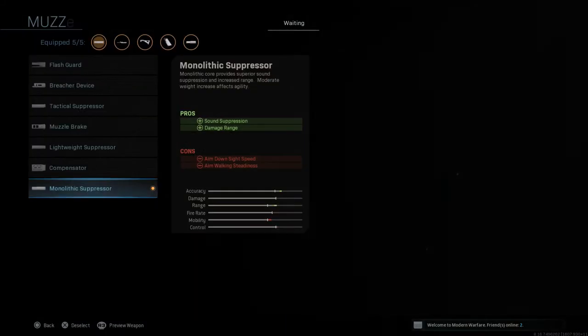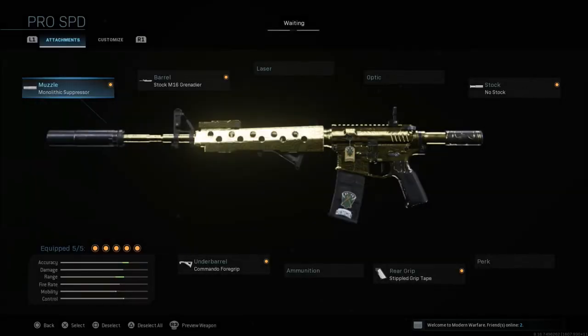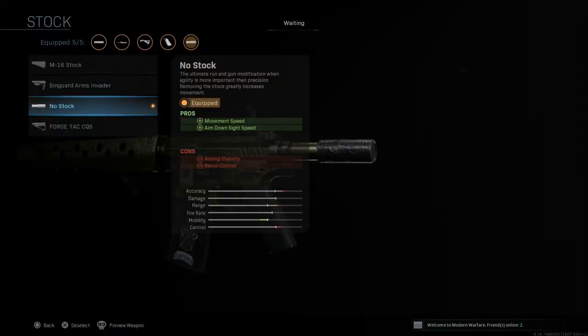Now let's get into the M4 class itself. The first thing is the monolithic suppressor, which gives you sound suppression and damage range as pros, with cons of aim down sight and aim walking steadiness. Then the M16 Grenadier barrel, which gives you damage range, bullet velocity, and recoil control, but at the cost of aim down sight speed and movement speed. To fix this, we're going to run the no stock attachment, which gives us movement speed and aim down sight speed, with cons of aiming stability and recoil control.